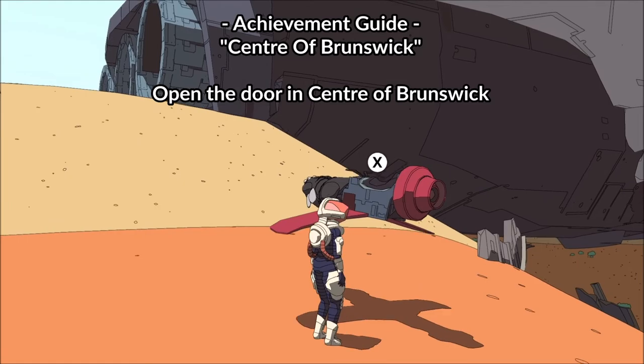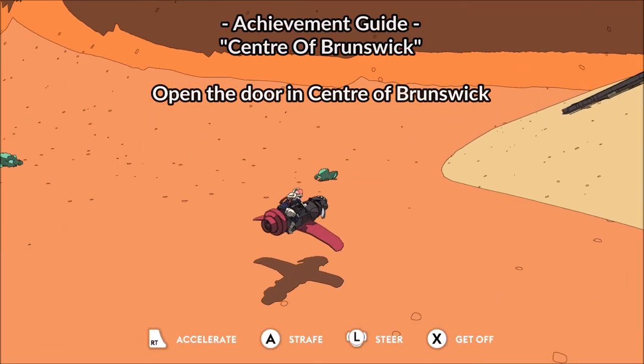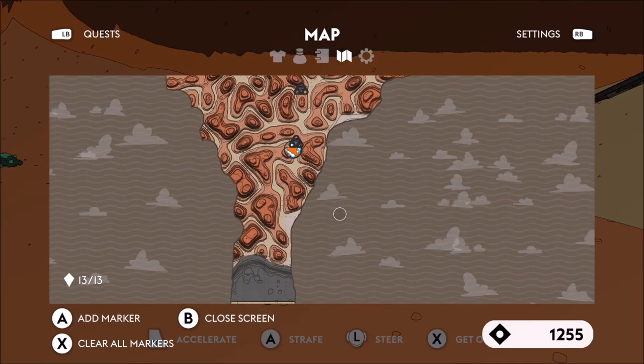Hi all and welcome to this achievement guide in Sable for unlocking the Center of Brunswick, which is given for opening the door in the center of Brunswick.